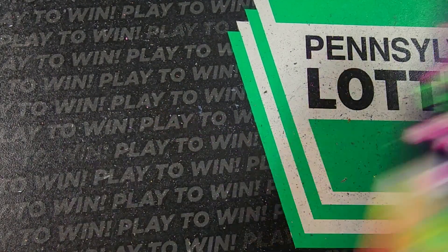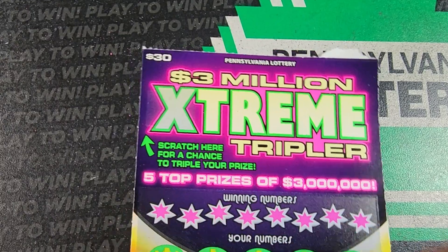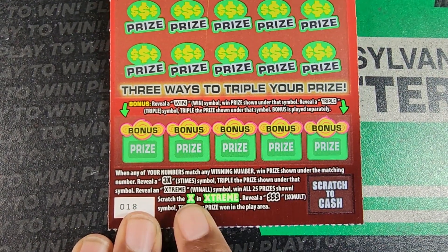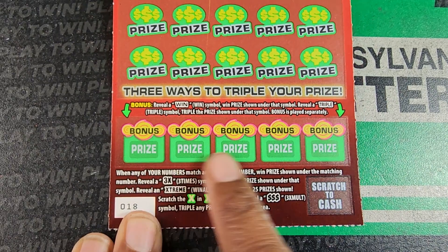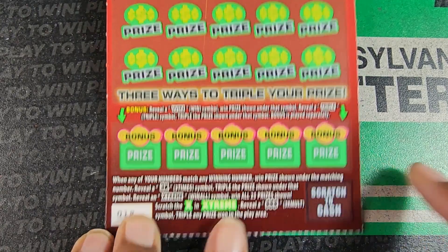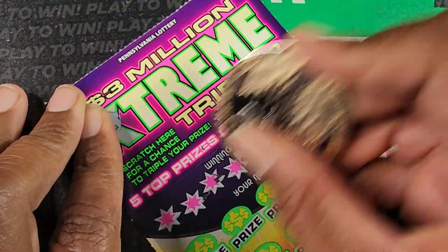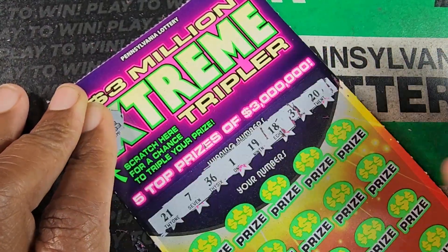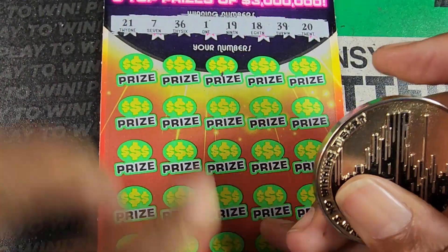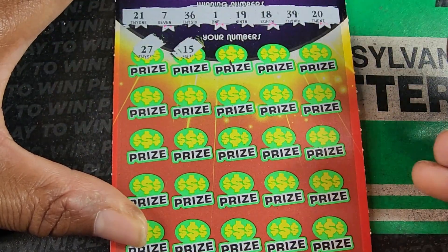Tickets came from the Oxford store, which I'm extremely streaky at. Alright, Extreme Tripler — triple dollar sign for triple the prize in this area. Otherwise, you need the extreme symbol as a win-all. 3x down here — we need it to win some of the triple symbol prizes. No multiplier. 20, 39, 18, 19, 1, 36, 7, 21. We are way behind — only got three dollars so far on this $123 session. 27, 15, 15.